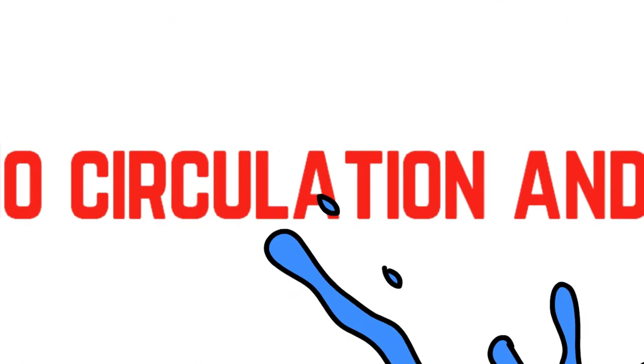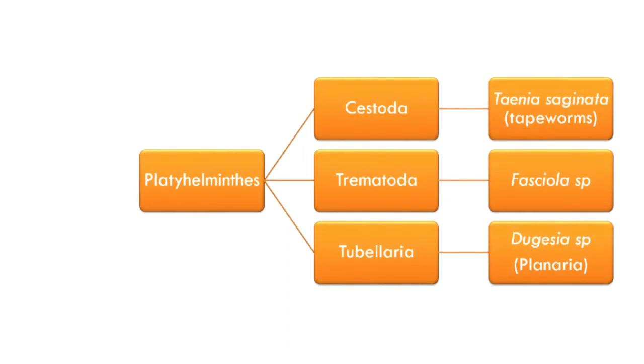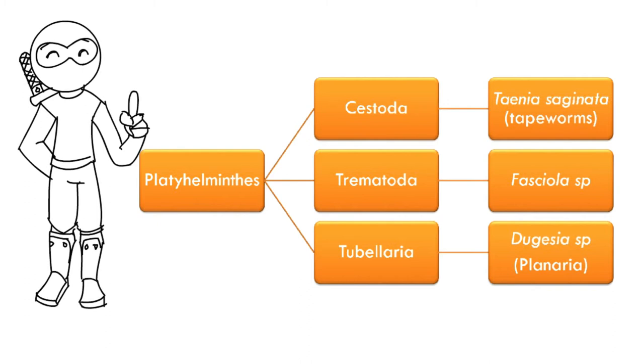Untuk classification of Platyhelminthes, dia terbahagi kepada tiga yang utama. Pertama, Cestoda — Taenia saginata ataupun tapeworm. Kedua, Trematoda — Fasciola, iaitu flukeworm. Dan ketiga, Turbellaria — Dugesia planaria. Kita tak perlu hafal semua, tapi ini adalah kelas-kelas yang ada di dalam Platyhelminthes.